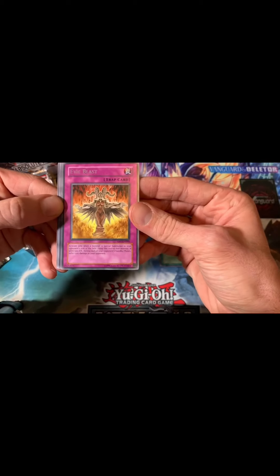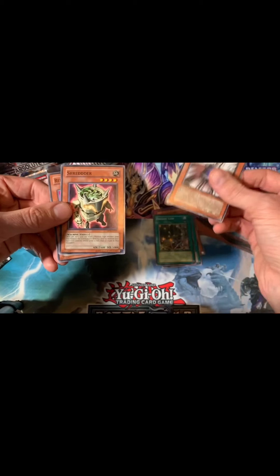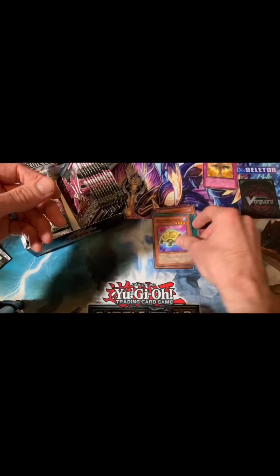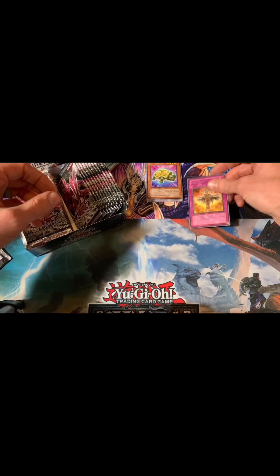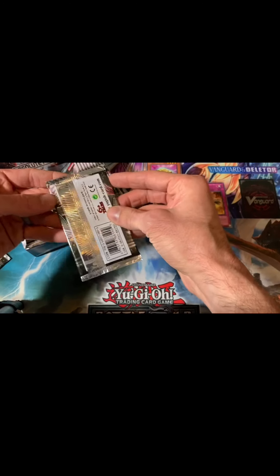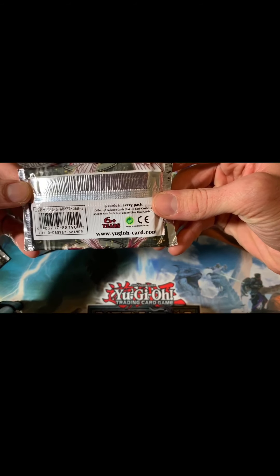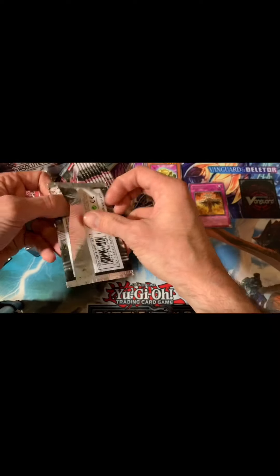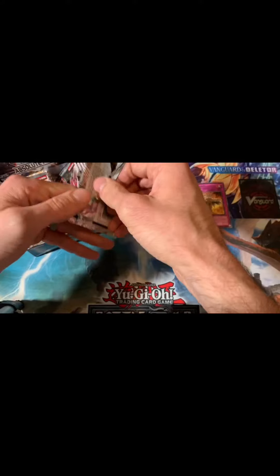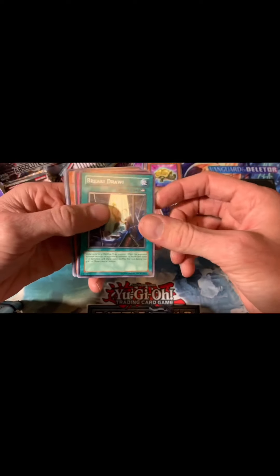Nice, we have Evil Blast for our rare. These old packs do not have a foil in the rare slot. Let's check the ratios: 48 commons, 20 rares, 14 super rares, and 10 ultras. I do not remember — there should be secrets in here, but I don't list them in the packs.